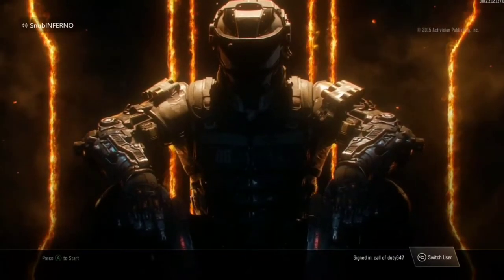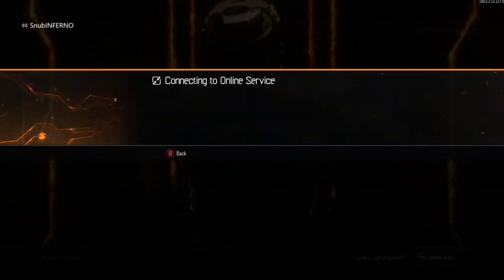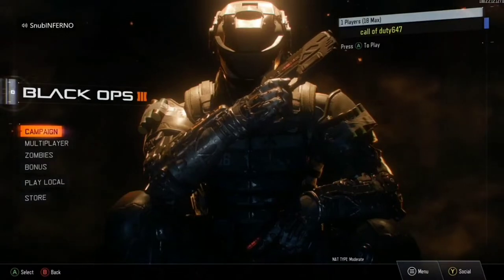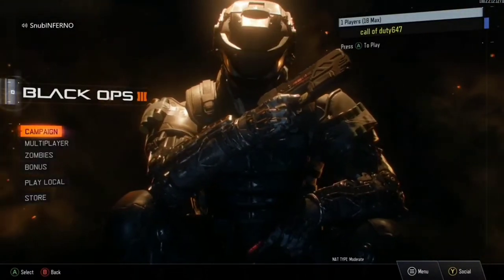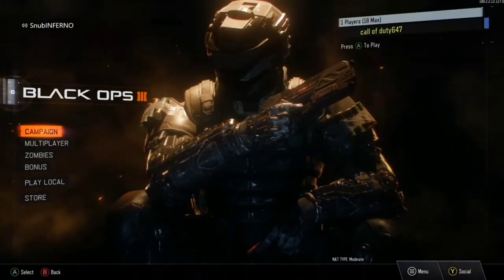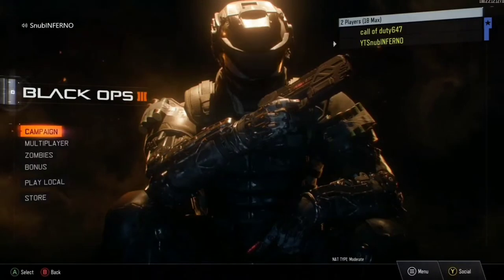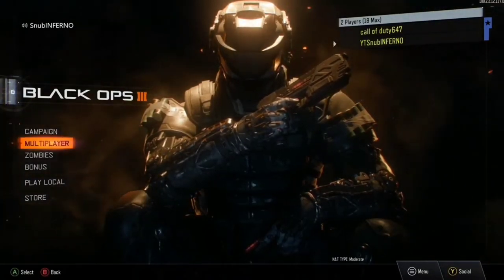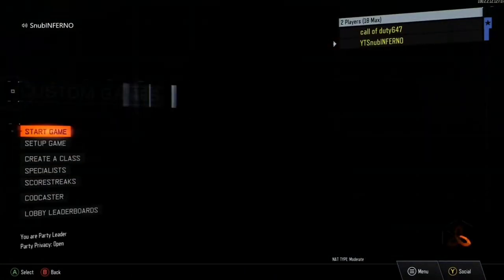Take your second account and press A and connect to online services on Black Ops 3. Once you're on the main lobby screen, take your main controller and press A. If you're not in the lobby just press A again so you're in the lobby. Once you're in the lobby, take your main controller, press multiplayer, go to custom games.